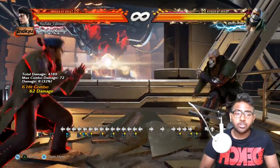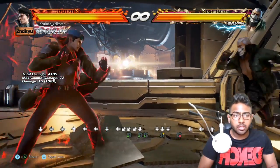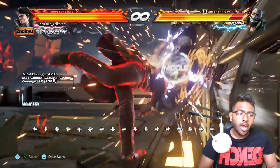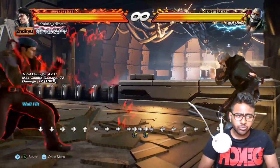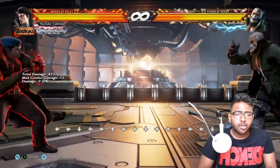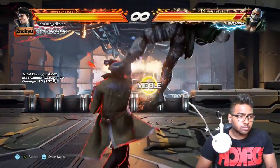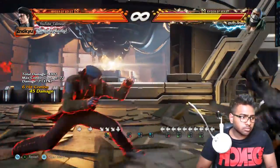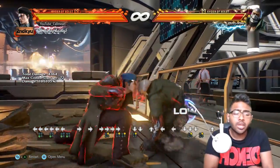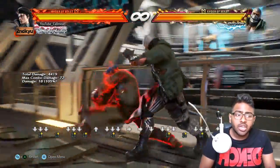So the snake edge combo goes: d/b+3, then down 2, while rising 4, then jab, then b+1,2 or any of the three corkscrews. The reason I finish with an instant while running 2 is because it pushes their head forward toward you, and from there you can immediately go into pressure with a down 2 which will almost always hit.